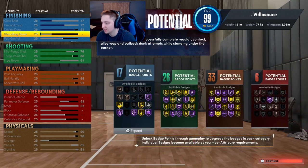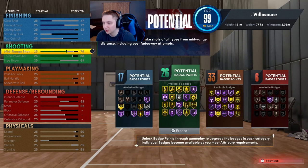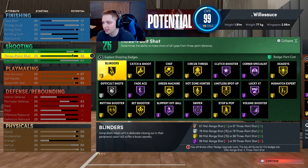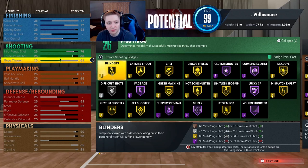We're going to get gold Posterizer and a whole lot of glitchy finishing badges — Hall of Fame Slithery, you definitely want that. For shooting, we're going with 76 mid-range — that's definitely good enough since we can hit shots with a 60 on this game. We're going with an 88 three-pointer to get gold Blinders. For free throw, if you're a park player and not taking free throws don't put this up, but otherwise leave it at around a 60 to 64.